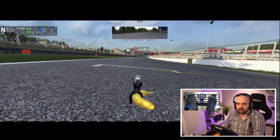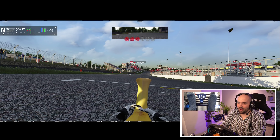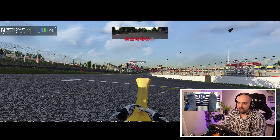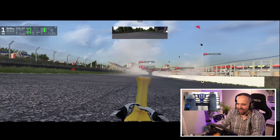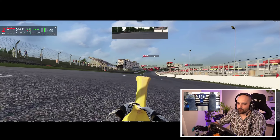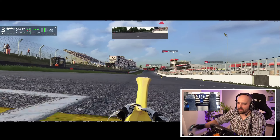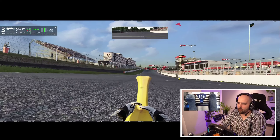Let's get on the track. Lift it up, grip onto that banana. Look at that firm grip. You want to hold onto your banana nice and tight. This is oddly reminiscent of that Star Wars scene with them flying through the forest, but with bananas and at Brands Hatch.